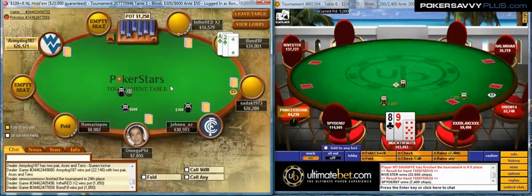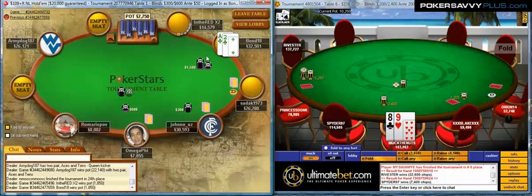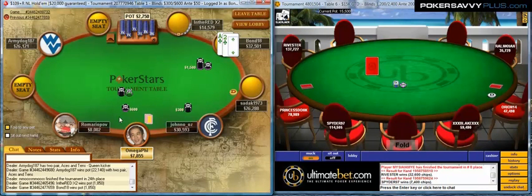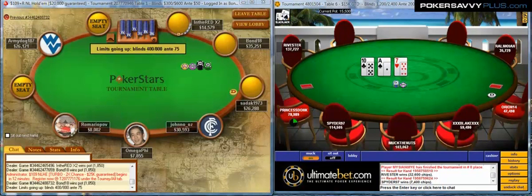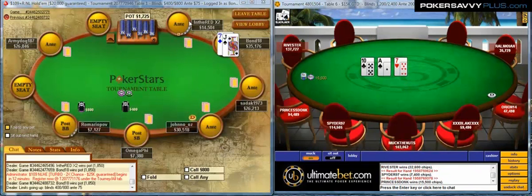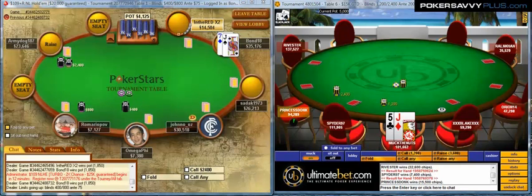Weekend ones play a little bit softer because there's way less regs. Like, if you look around the table, I don't really know anybody here — not in the sense that they're a reg and I know them quite well. We'll just keep taking lines like that; we're happy to do that. We're going to open king-queen suited with 19 big blinds on the button here, and if somebody shoves over the top, we're going to be calling. They did not.